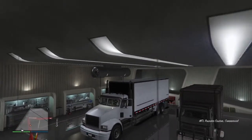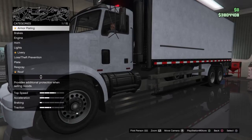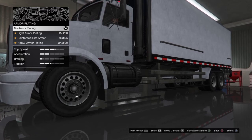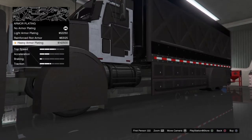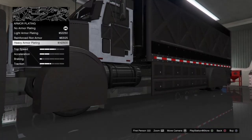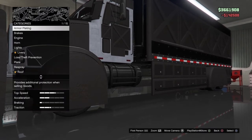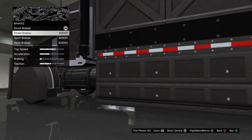EMS and all that good stuff. First things first, I'm going to install the armor. They have the light reinforced and then the heavy one — of course we're going for the heavy one — for one hundred and forty-two thousand five hundred.